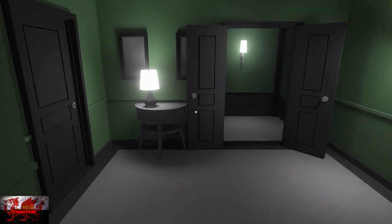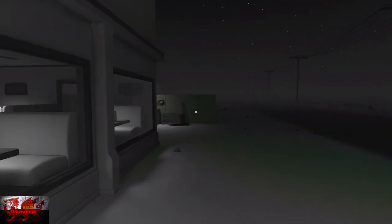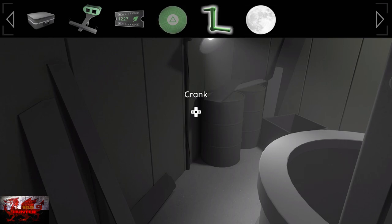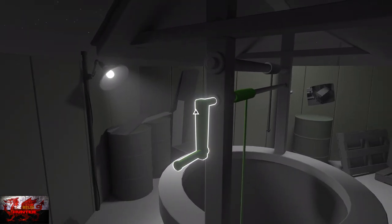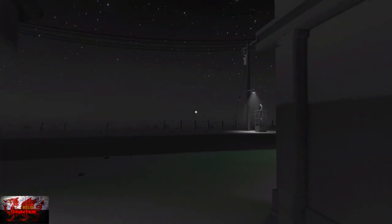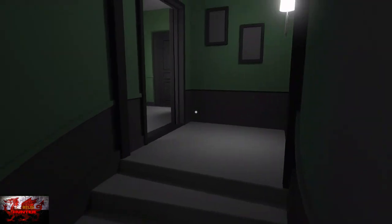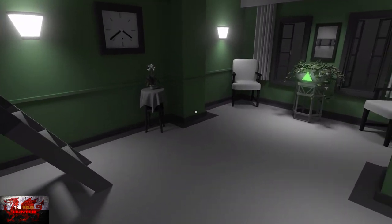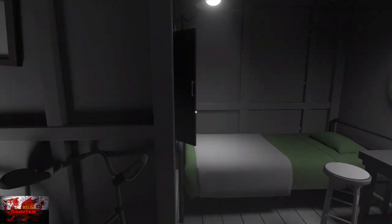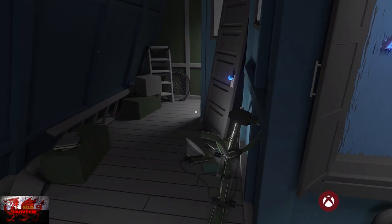Heading back down and downstairs. Head outside, go to the left, and we're going back to the well. We've got that crank from the attic. Get your crank out, stick it in the hole, and interact with it. It's just a blue prism — another million dollar prism. Now head back up all the way into the attic and put the blue prism inside. Turn around, stick it inside, get your achievement. Make sure to pick up this blue doorknob on the door before you head down.